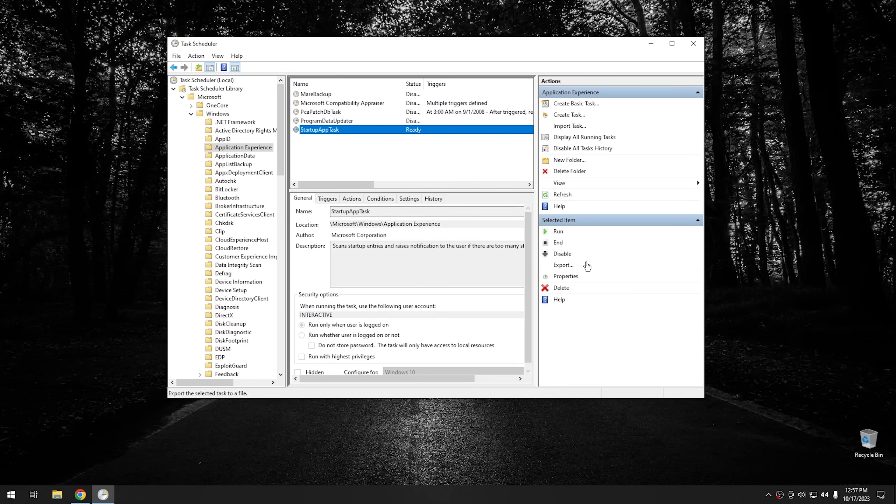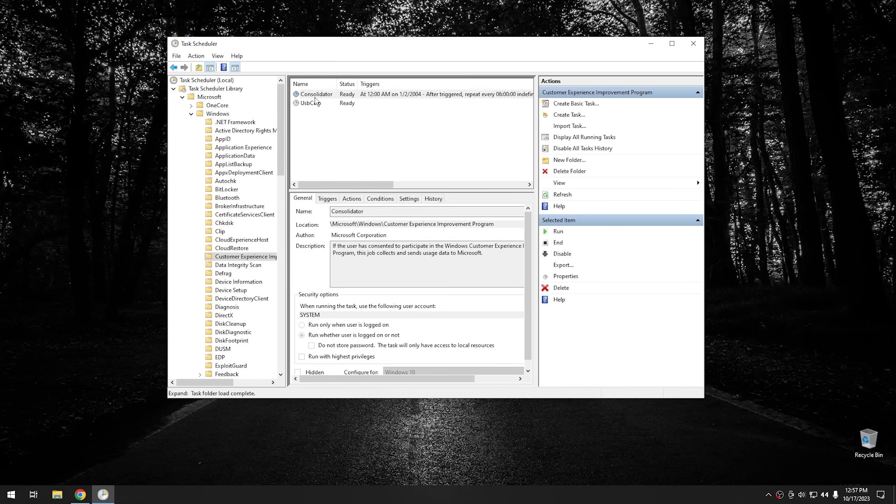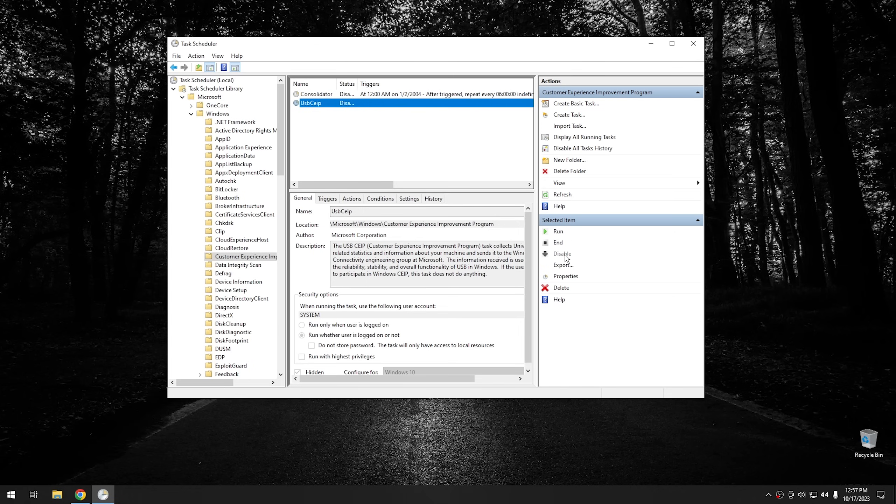Essentially, all this is Windows telemetry. It's not going to affect your computer at all other than make it a little bit quicker. The next thing is to go down to where it says customer experience improvement program, and disable those tasks as well. Once you get through that, we can move on to the next step.